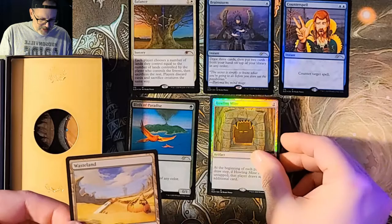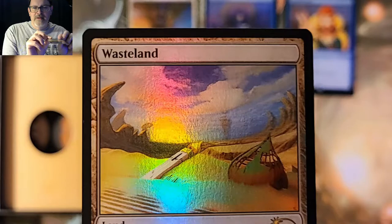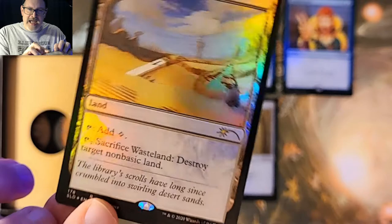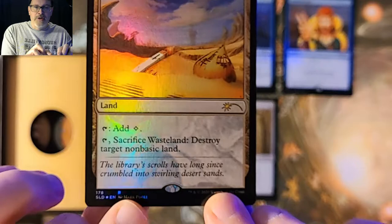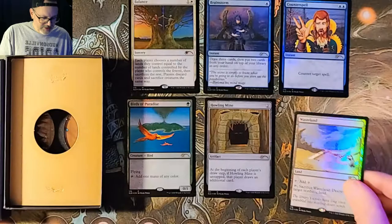And last but not least, I love the artwork on this, guys — the Wasteland. You can kind of see what looks like a ruined house or village right there in the foreground. 'The library scrolls have long since crumbled into swirling desert sand.' I wonder if that's the Library of Alexandria — I wonder if that's what that's supposed to be.